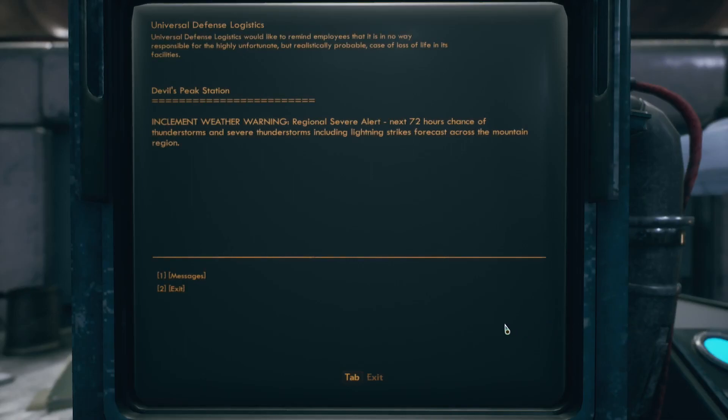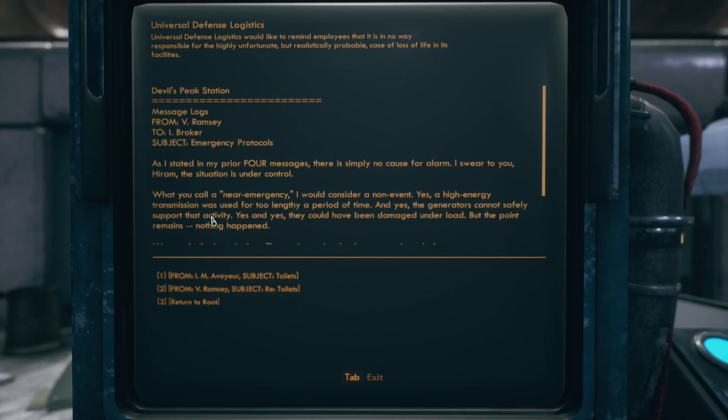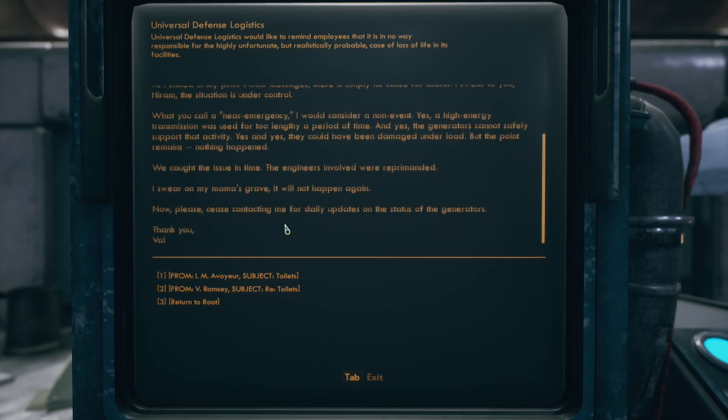Inclement weather warning - regional severe alert, next 72 hours chance of thunderstorms and severe thunderstorms including lightning strikes forecast across the mountain region. Reading from Ramsey emergency protocols: as I stated in my prior four messages, there is simply no cause for alarm. I swear to you Hiram the situation is under control - what you call a near emergency I would consider a non-event. Yes, a high energy transmission was used for too lengthy a period of time, and yes generators cannot safely support that activity and could have been damaged under load. But the point remains, nothing happened - we caught the issue in time, the engineers involved were reprimanded. I swear on my mama's grave it will not happen again. Please cease contacting me for daily updates on the status of the generators. Thank you, Val.